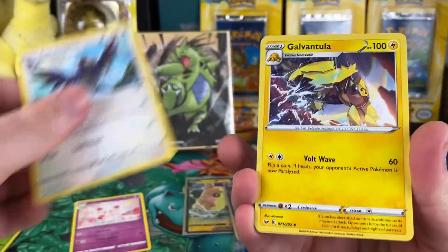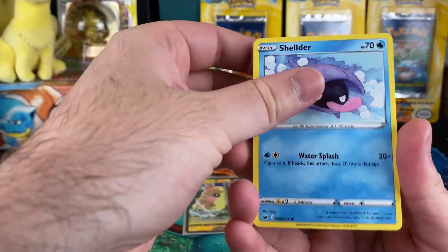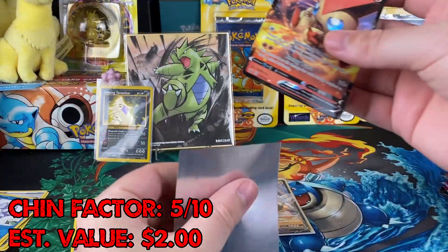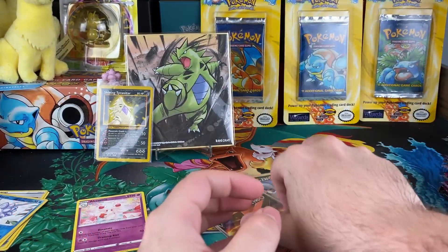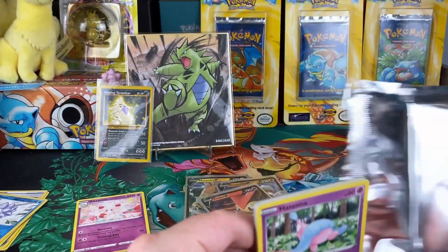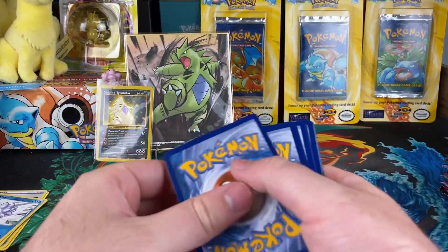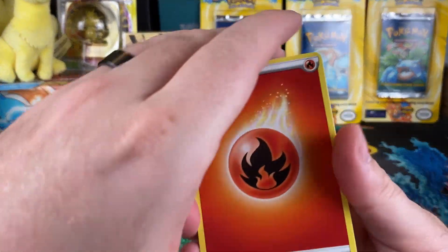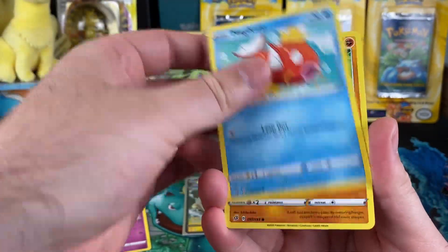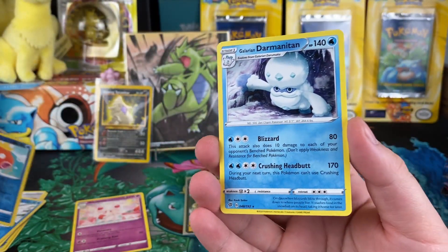So far we're not doing too bad with the pulls. We haven't gotten anything that we can add to the binder so far. One of the big goals is to finally complete a set. That's one of those things that's just taking so long. I get really close on some of these sets but at a certain point I gotta just start buying singles, because you're just getting so many doubles. Probably save a lot of money, but I think the excitement is trying to pull it yourself.